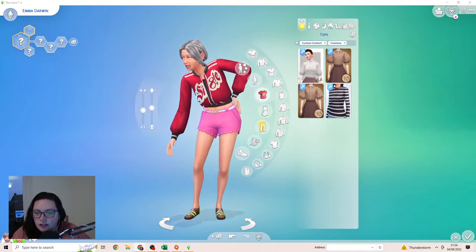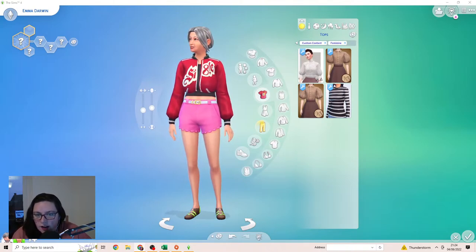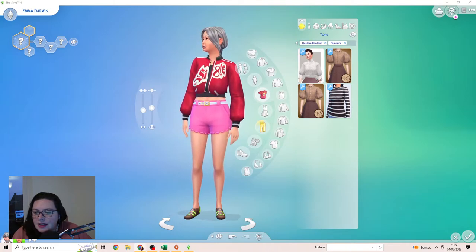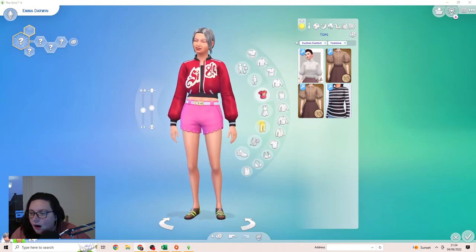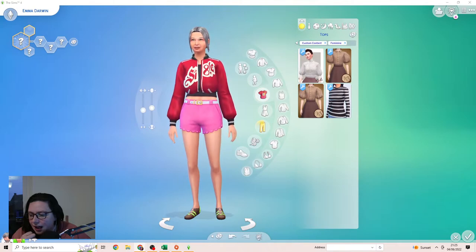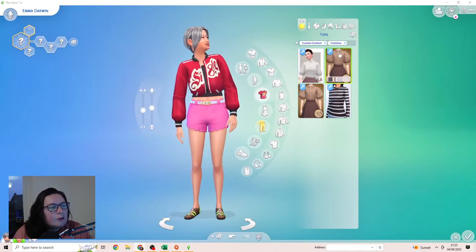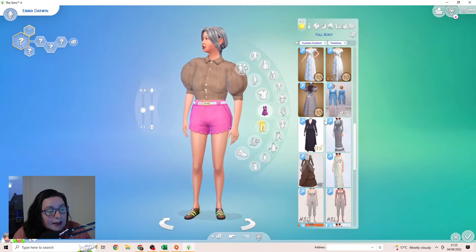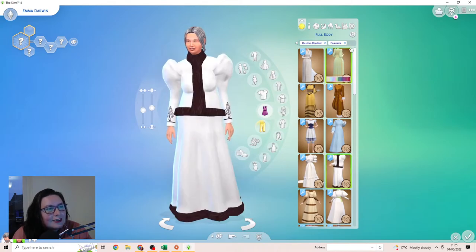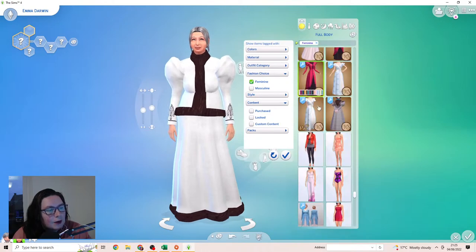For the son's name - viewer suggests Almonzo. For Emma, I want her to wear a pinny - that's what I've been after all along. It doesn't look like I managed to get any in the CC download, so taking off custom content and looking at base game options.